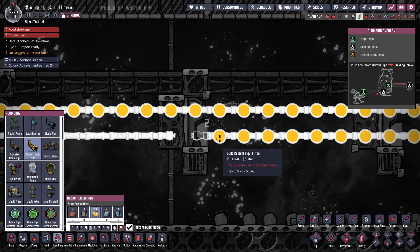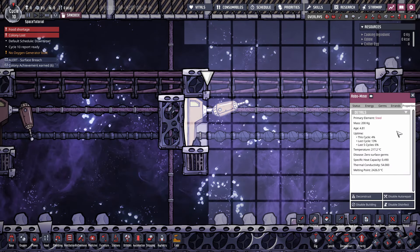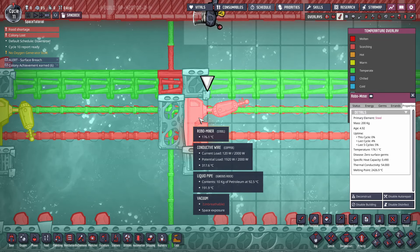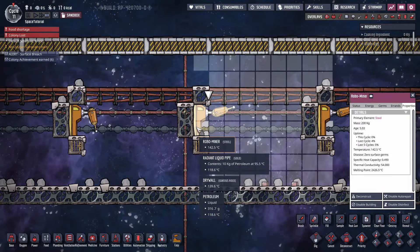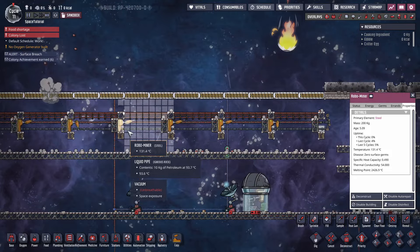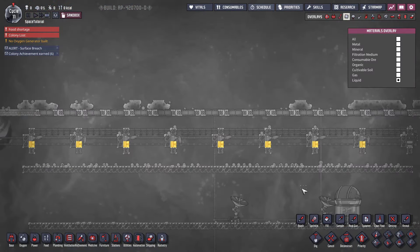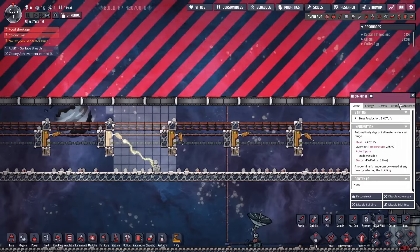We put in gold pipes there. Checking the miner — it's at 217°C — and now it's plummeting: 200, 190, 180, 170 — it's going down. Now that there's a transfer medium for the pipes to interact with, the whole thing is getting cooled naturally. I usually use petroleum; you can also use crude oil. Put in radiant liquid pipes and make sure every section has a backing plate and a little blob of petroleum — now their temperature will always remain stable.